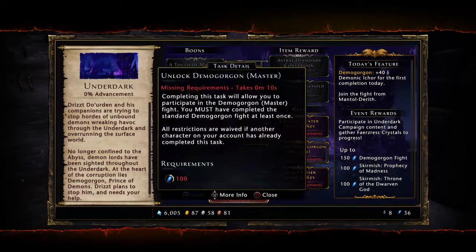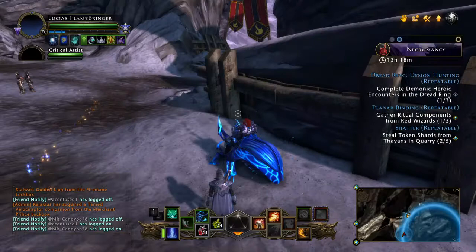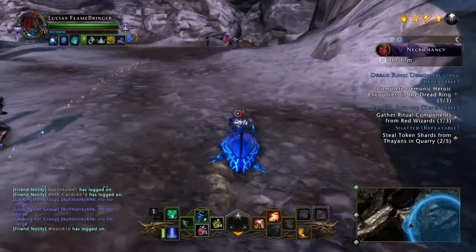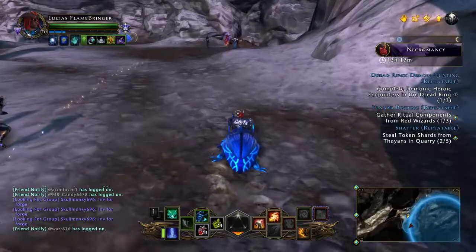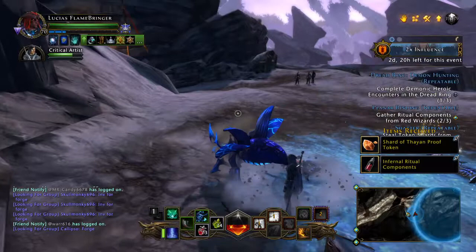You can also make keys here on the right-hand side — lessors and graders — which is quite nice. There's also a weekly here that's going to give you Astral Diamonds. This is an incredibly fast weekly — it's asking us to kill three wizards, and it's going to give us 4,500 Astral Diamonds. We can't complain there.